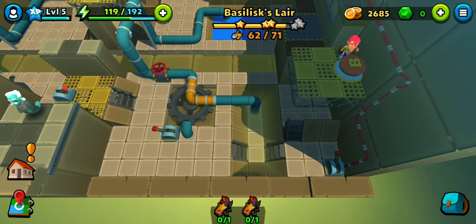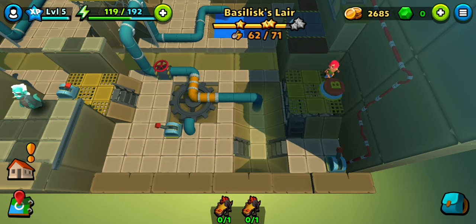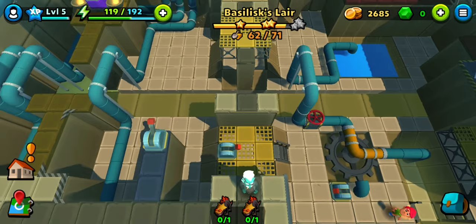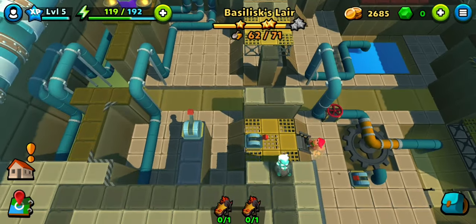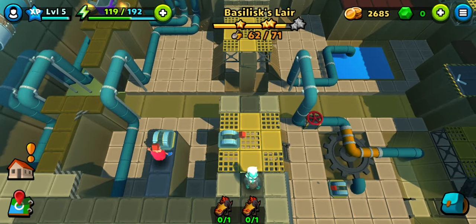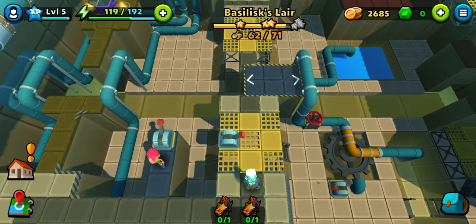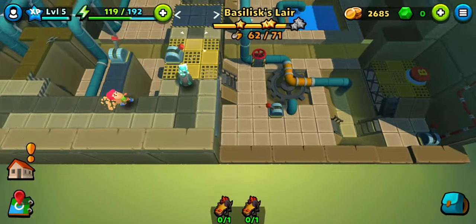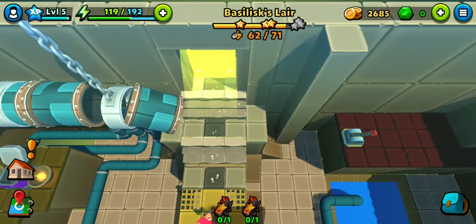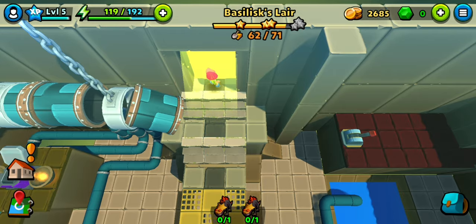Let's go back down, further down, and pull this one up again. We need to bring that platform to the center now. Okay, that works. No other tiles left so let's proceed - we still need to track that basilisk. The puzzles have started to get interesting, so I'm loving it.